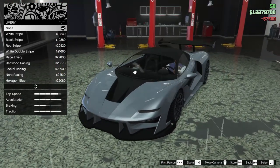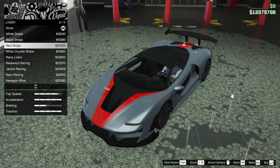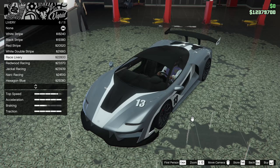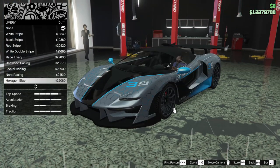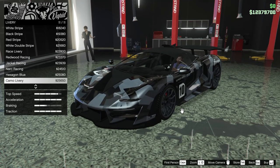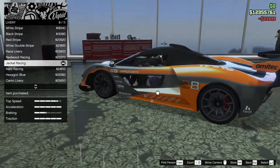For the livery we can do several things — white stripe, black stripe, red stripe, white double stripe, race livery, Redwood Racing, Jackal Racing, Narc Racing, hexagon, blue camo, or none. I think I'm going to go for the Jackal Racing — I feel like that's a pretty cool look for this car.